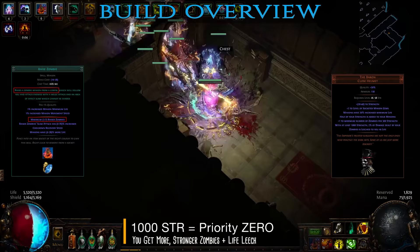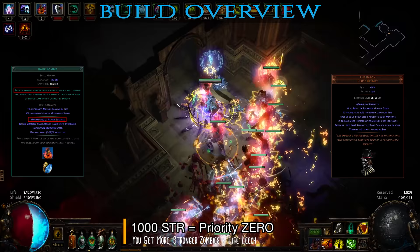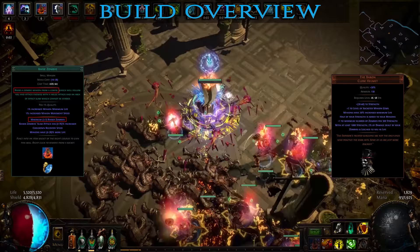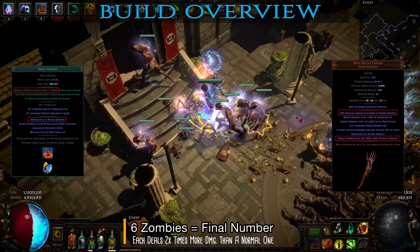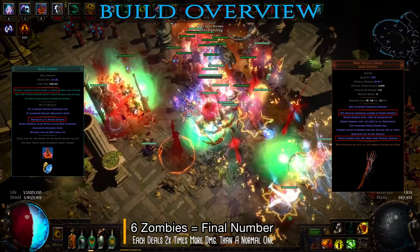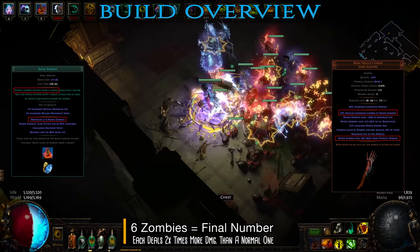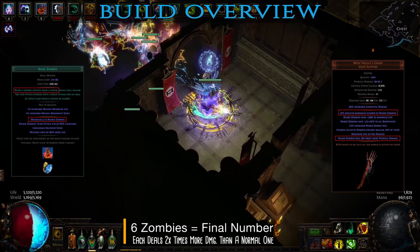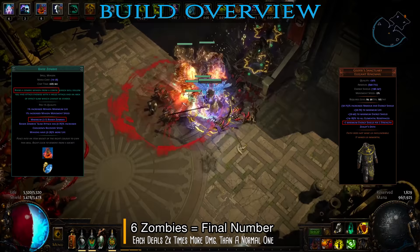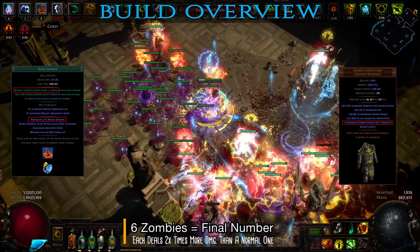The Baron helmet also grants half of your strength to all minions, thus boosting their HP and physical damage. Moreover, when you get 1000 strength, 2% of the damage dealt by zombies is leeched back to you as life — an excellent defensive mechanism. Then, by equipping Montegruel's Grasp Scepter you end up with 6 zombies but each dealing twice as much damage. In reality you end up with much better applied damage since 12 zombies would not fit around most targets, causing a lot of them to just stand around doing nothing. This weapon also provides large defense bonuses for the zombies as well as causing any enemies killed by them to explode dealing fire damage to nearby monsters, leading to a huge chain reaction which clears entire packs in a split second.